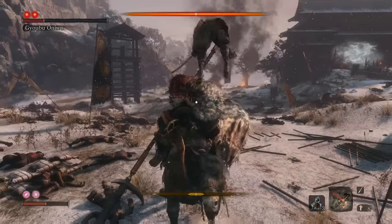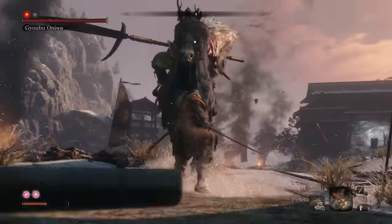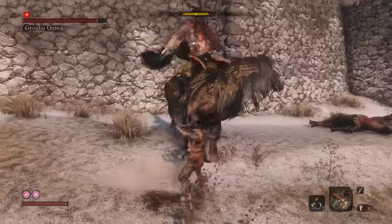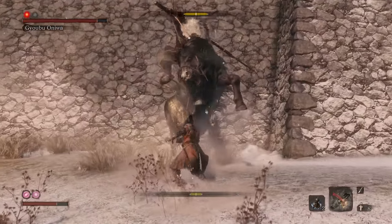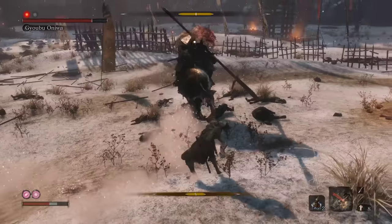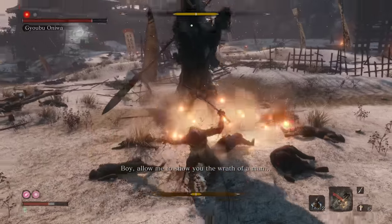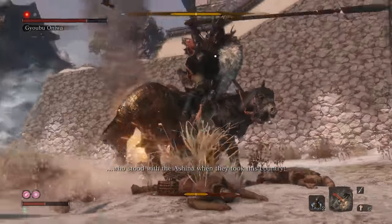The big thing here is the firecracker very, very quickly builds up poise damage because it scares his horse. There's a big attack we'll interrupt him with. He doesn't like us upsetting his horse anymore.